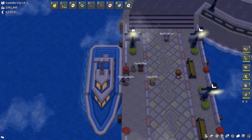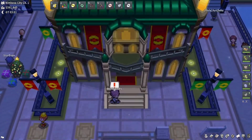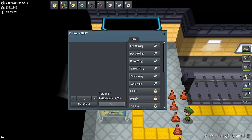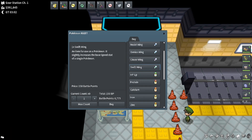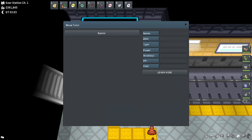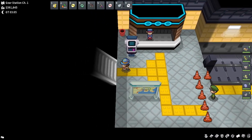Skipping Sinnoh for now and heading to Unova, if you fly to Nimbasa City and travel to the Gear Station, you can enter all but one of the doorways in this hub and find three Battle Point vendors. The first has Eevee increasing items and breeding stuff, the second has battle held items, and the third is a Battle Point Tutor. The one doorway which will not lead to these three vendors is the one which normally goes to Anvil Town.